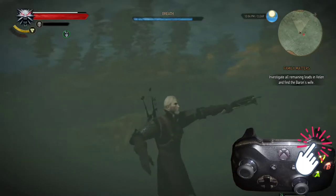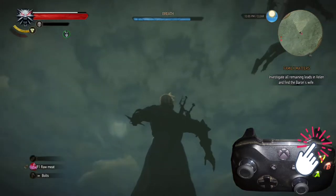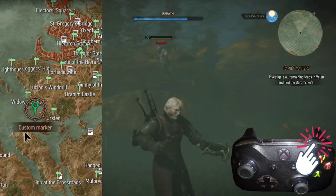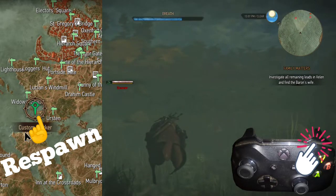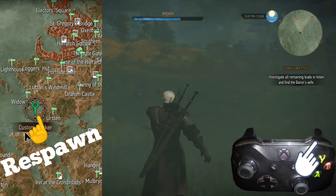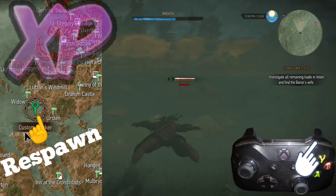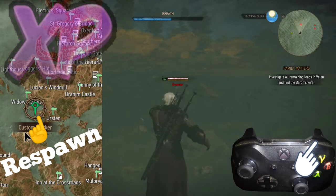The crossbow can also be very effective underwater when fighting against drowners. Another cool tip: at this location you may notice that drowners keep respawning. If one is careful and doesn't lose their breath, they can gain a lot of experience points, especially early on.